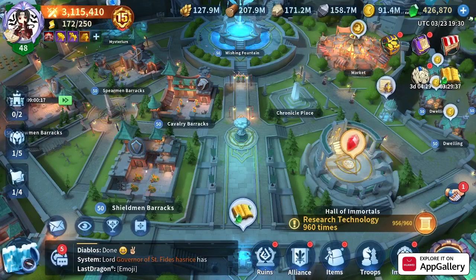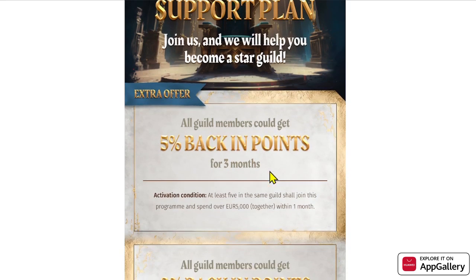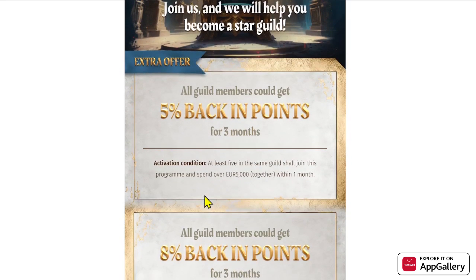We have a sponsor for this video: Huawei App Gallery. They have a new campaign about a guild support plan. Join them and they will help you become a star guild. This will give you 5% back of your points for three months. The activation condition is at least five members in the same guild spending together 5,000 euros within a month.